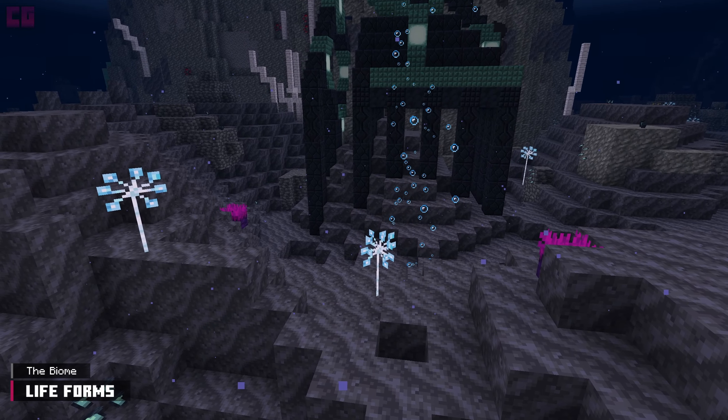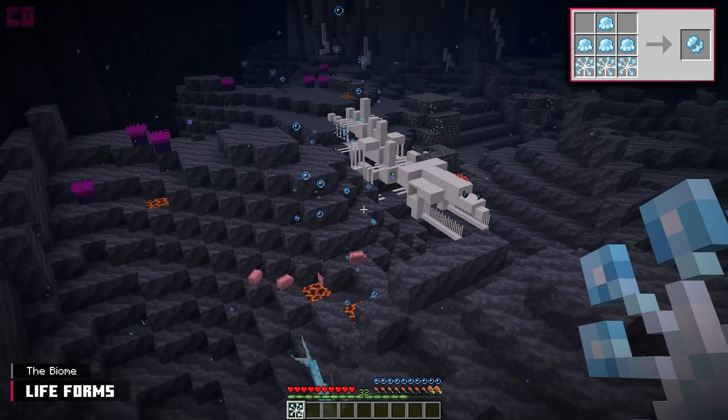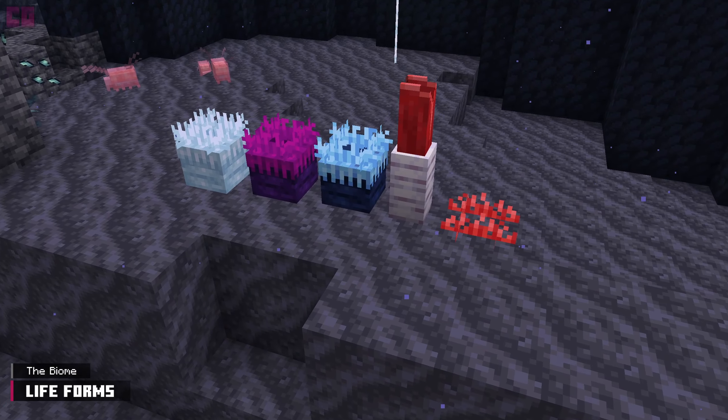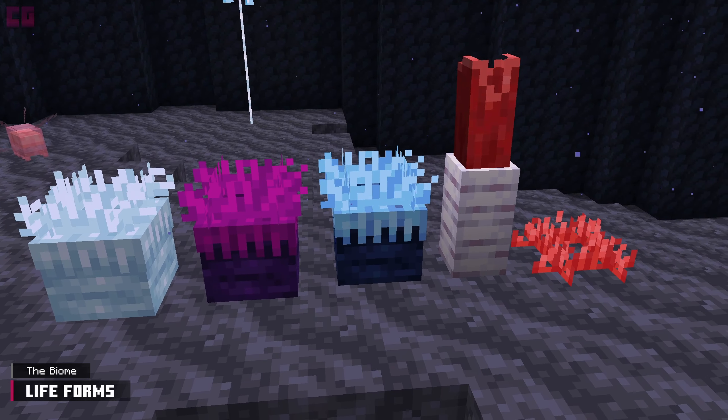Pingpong sponges can be found growing anywhere on muck. Their primary use is to craft a floater item, combined with gossamer worm drops. This allows the user to quickly escape to the surface when underwater. The three anemones, tubeworms, and boneworms are solely for making the chasm more lively.